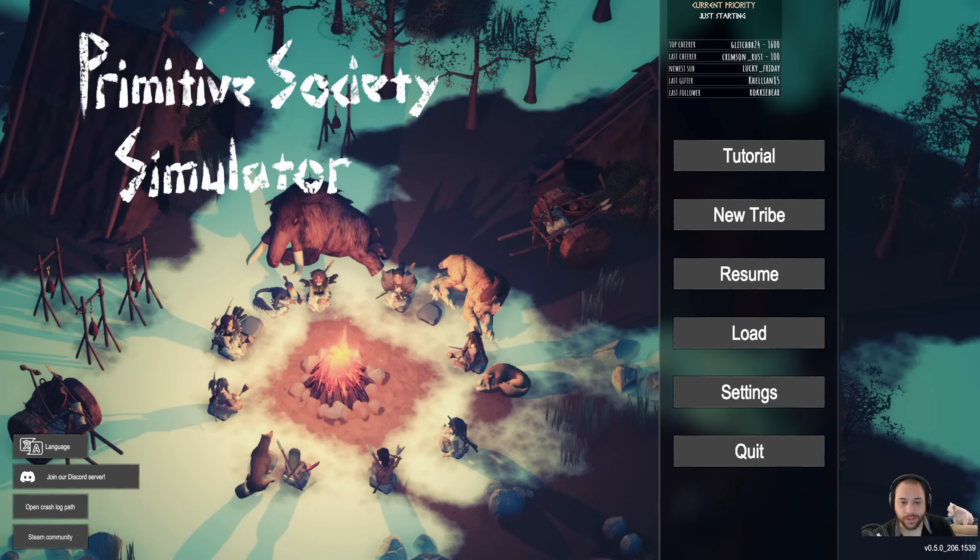Primitive Society Simulator is a game where you help shape a tribe as they advance from foraging and gathering with flint tools to a thriving civilization through discovery, hard work, animal domestication, agriculture, and trade. The game is loaded full of unique and complex game mechanics, allowing for rewarding progress as you build your primitive society.